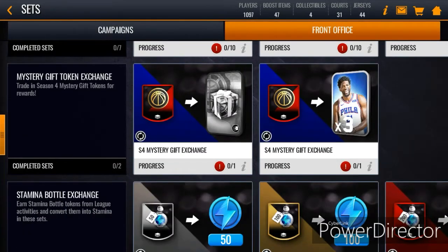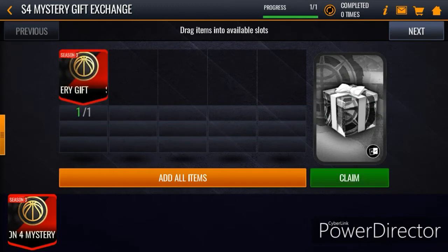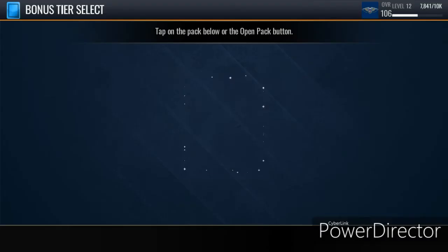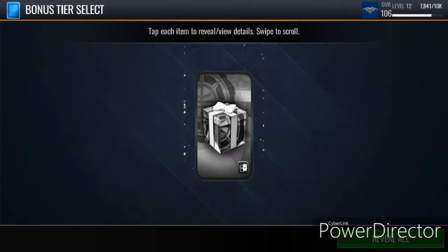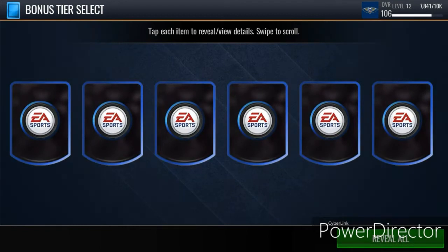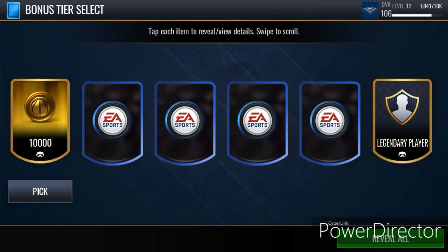This is my second account. I'm going to open my two mystery gifts and put them in the sets. On this account I have Zion Williamson; my other account has Kawhi Leonard as my superstar. Hopefully I get good items — I grinded for these. I have the first pick in the draft.